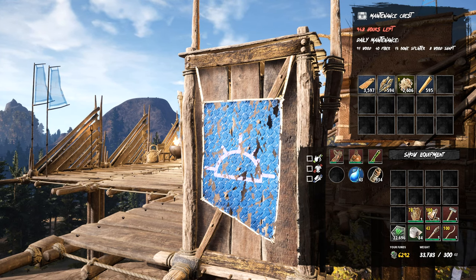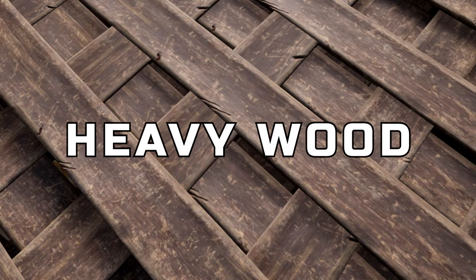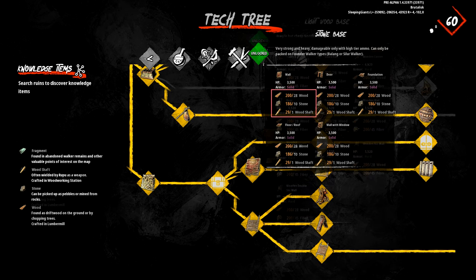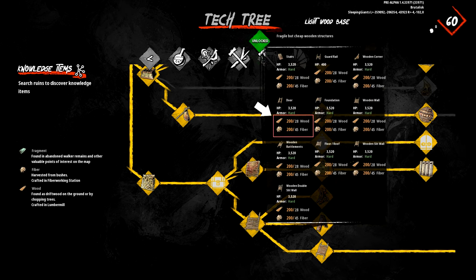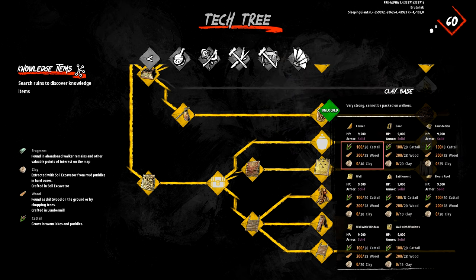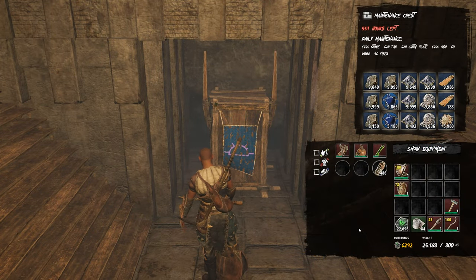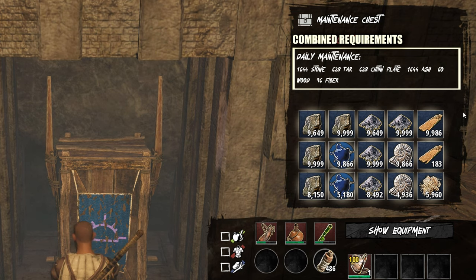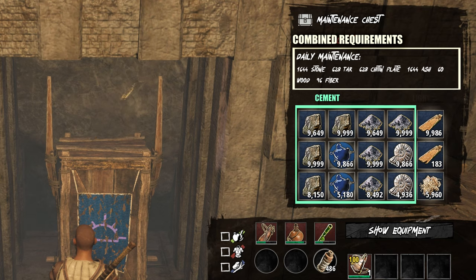The required resources depend on the type of base you're building: stone, light wood, medium wood, heavy wood, clay, or cement. To maintain it, each base will require the same type of resources used to build it. For instance, light wood bases will simply require wood and fiber, while a clay base will need wood, cattail, and clay. This also means that if you combine materials when building a base, your chest will require a combination of all those resources. For example, this is a chest for a cement base which also includes some light wood pieces.